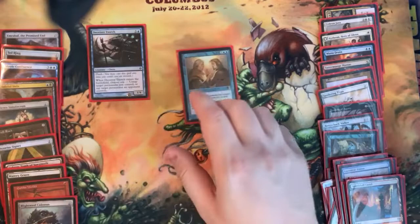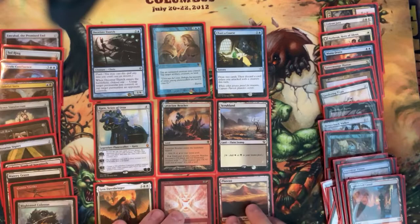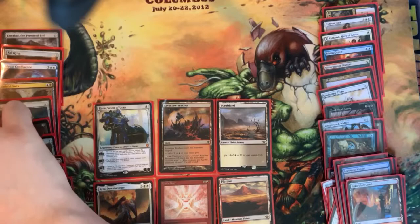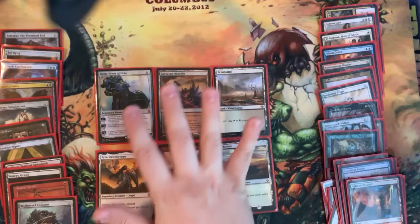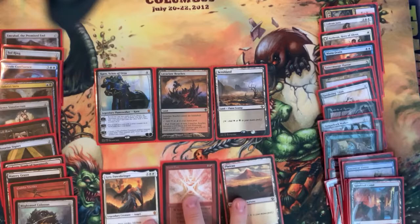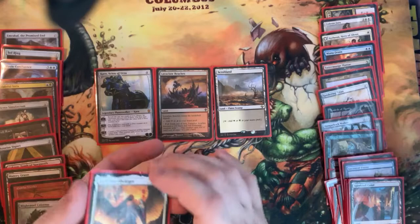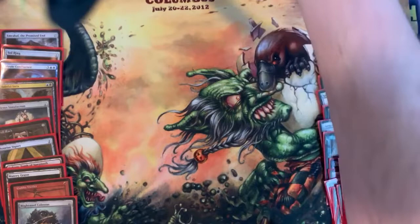Pack eleven, we pick first: Deceiver Exarch, Opposition, Charter Course, Karn, Lava Claw Reaches, Scrubland, Lyra Dawnbringer, Mana Flare, and Plateau. We take the top — Charter Course will probably get played. I doubt we'll play Deceiver Exarch unless we see Kiki-Jiki. We probably won't be an Opposition deck. For Urza, I think he's splashing red, so he takes the bottom row: Plateau lets him splash red, Mana Flare isn't horrible with Ulamog or Sundering Titan, and Lyra is playable in white.